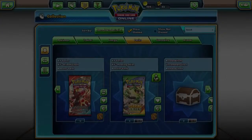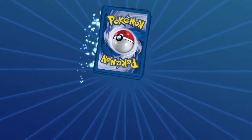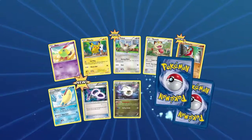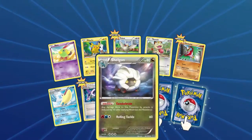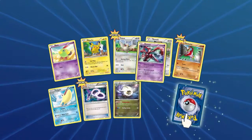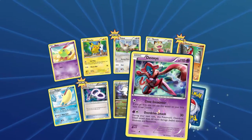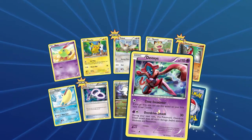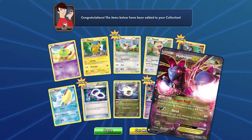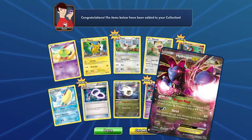I'm going to open up one more. We get Natu, Pikachu, Pituv, Meowth, Hawlucha, Ladeo, Spirit Link, Pelipper, Shelgon, a rare reverse foil Deoxys, and the rare is a Hydreigon EX. Yo, that looks insane.